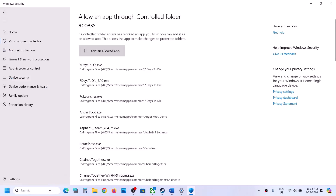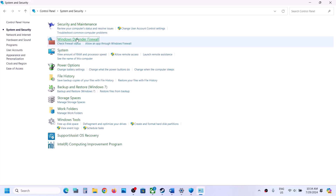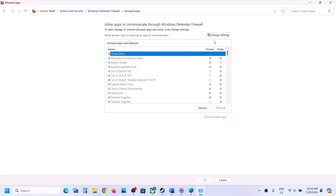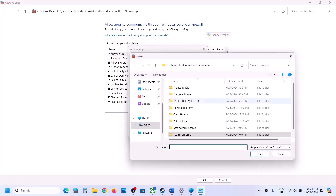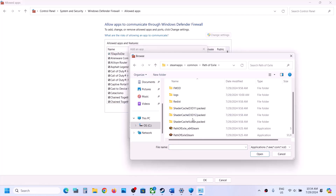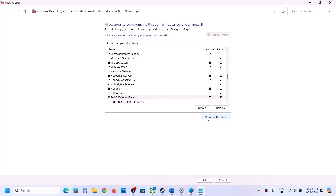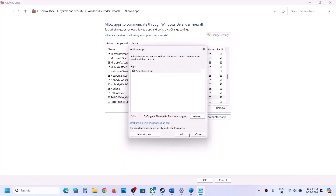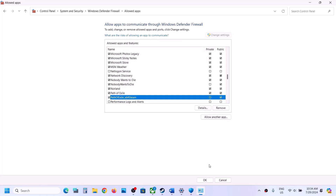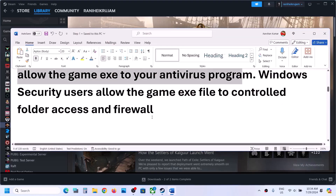Now type Control Panel in the Windows search box and go to Control Panel. Go to System and Security, Windows Defender Firewall, and click on Allow an app or feature through Windows Defender Firewall. Click Change Settings, then Allow Another App, click Browse, go to the game installation folder, open the game folder, select the exe file, click Open, then click Add. Again click Allow Another App, browse and select the second exe file, click Open and click Add. Once both are added, click OK, then launch the game and check.